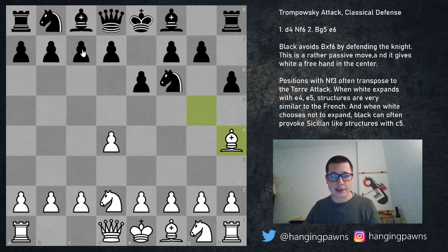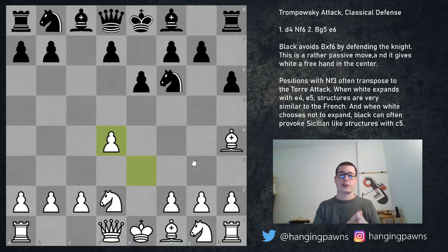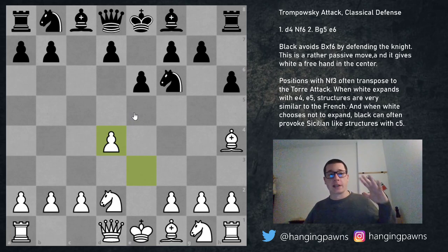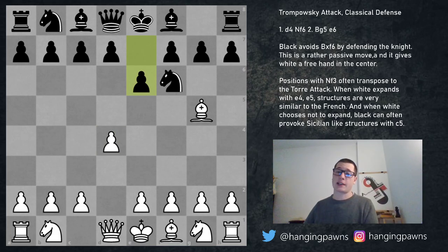When white plays either e3 or knight to d2, black has one simple plan: to break open the position with c5 eventually. For example, h6, bishop h4, and c5 — this trade is going to happen, and the pawn structures are going to be very similar to the Sicilian defense. Black will most often play positions very similar to the hedgehog, with b6 and d6 with bishops on b7 and e7.